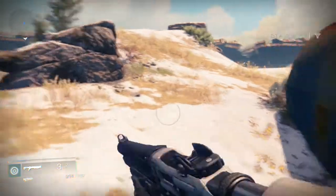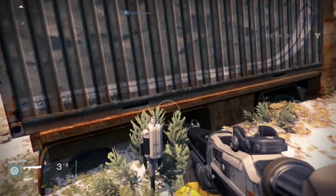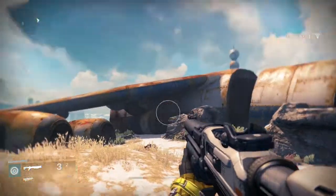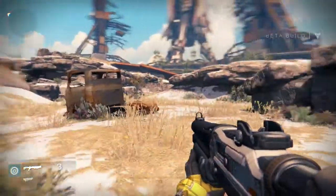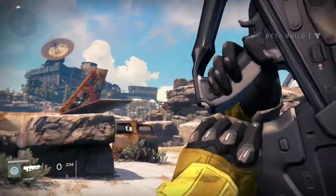What you just saw me pick up is ammo. You have to work for your ammo in this game — there's no ammo crates just laying around, you gotta pick up ammo from killing enemies. This gun in particular is my special weapon, and it requires special ammo which drops as green cubes instead of white ones. The white ones fuel your primary weapon.